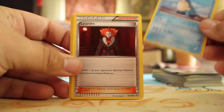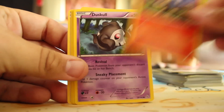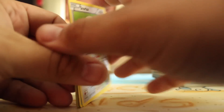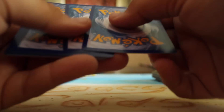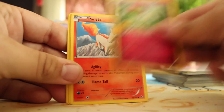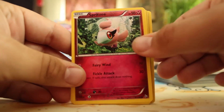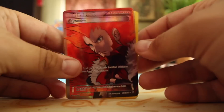Sealeo, Lysandre, Roserade, Spritzee, Litleo, Muscle Band, Fletchling, Reverse Meowstic, and a Snorlax. Protection Cube, Fletchling, Ponyta, Binacle, Espurr, Spritzee, Litleo, Reverse Sandile, and a Full Art Lysandre! Look at all that red. I want that Charizard — where is it? Where's the Charizard? Call him out, Lysandre.